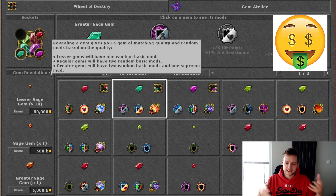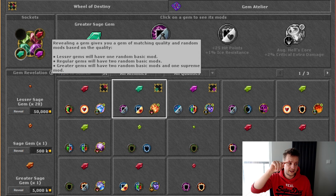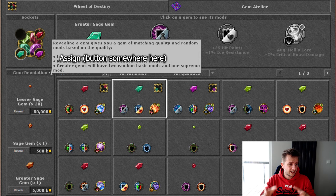Moving a gem costs 125k for lesser, 250k for regular, and 500k for greater gems — a fraction of the cost of revealing the gem, so probably not a big deal. The way switching works, it moves the gem to the next quadrant over, so worst case scenario you might need to move it three times if you wanted it in the adjacent quadrant in the counterclockwise direction. Once you have the gem in the right quadrant with the right modifiers, you just click a button — assign or place in vessel — right there in the Gem Atelier to assign it.